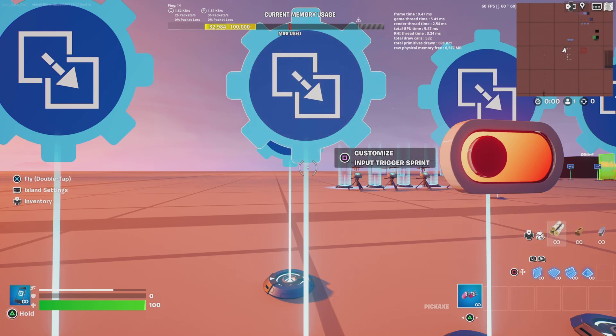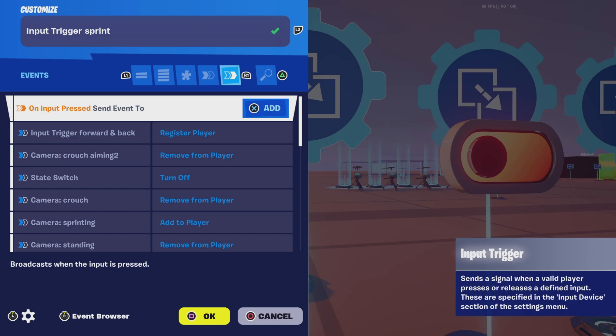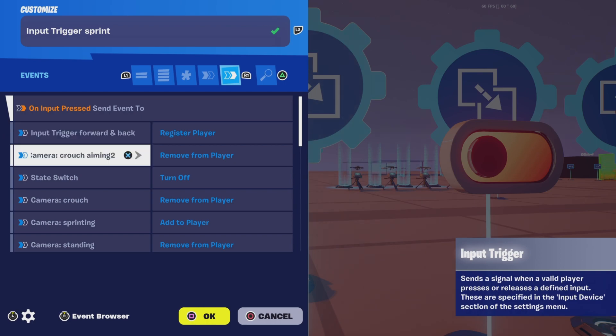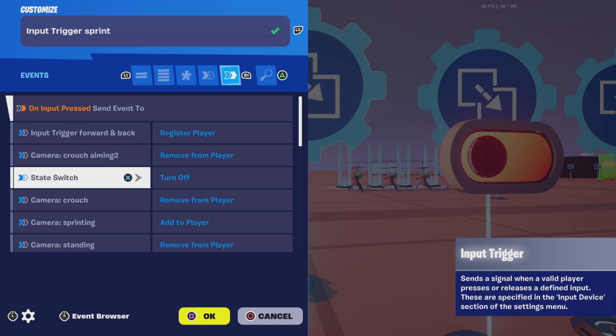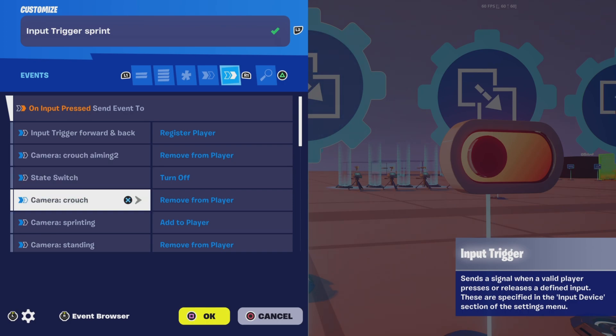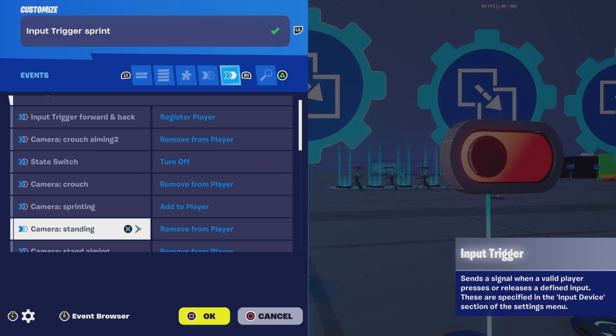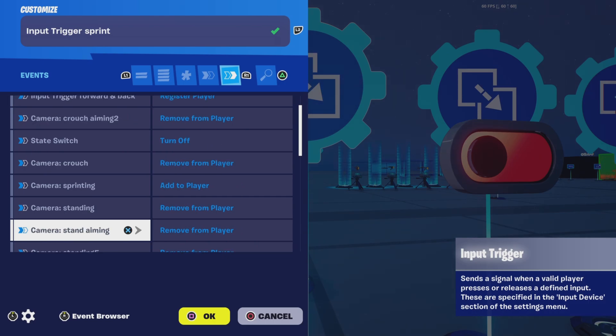Now go to the Input Trigger Sprint, and put in On Input Pressed, Send Event 2, Input Trigger Forward Back Register Player, Camera Crouch Aiming Remove Player, Stat Switch Turn Off, Camera Crouch Remove Player, Camera Sprinting Add to Player, Camera Standing Remove from Player, Camera Stand Aiming Remove from Player.